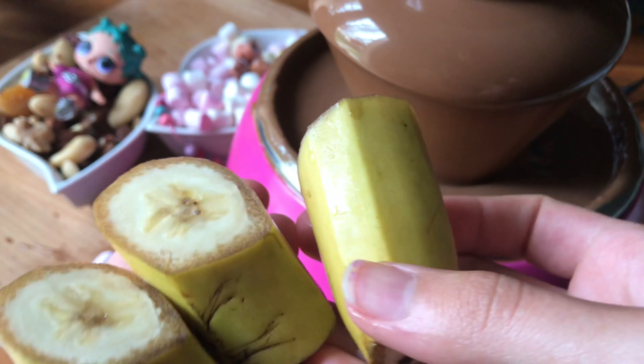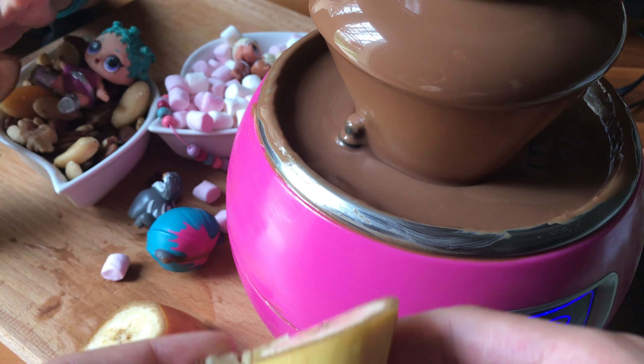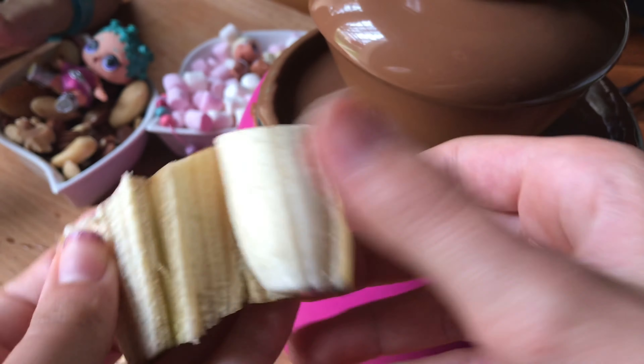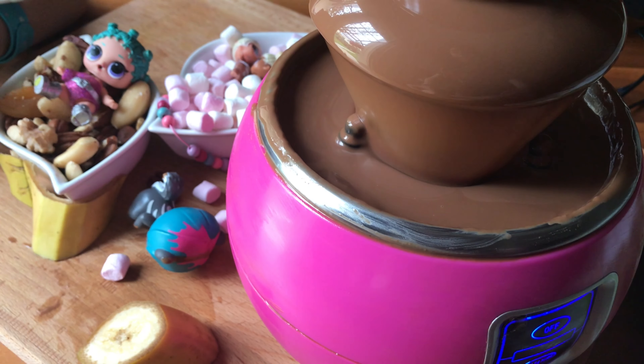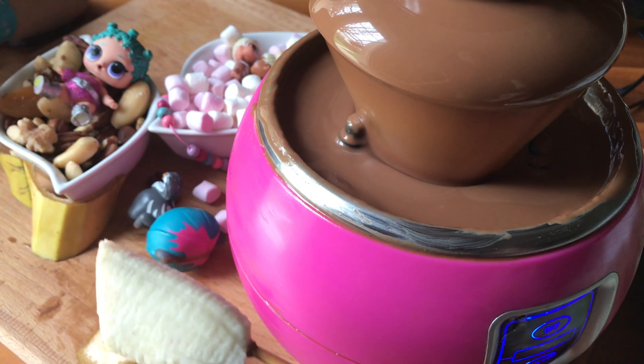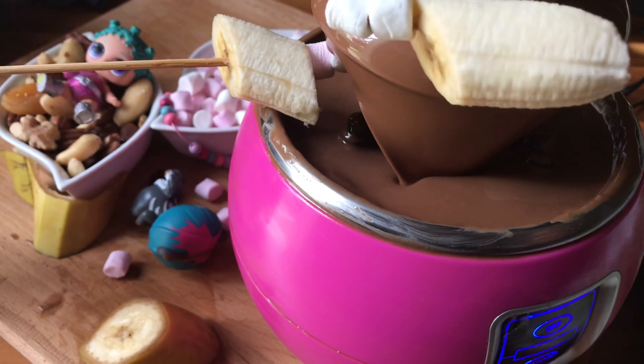Now we're going to be putting the bananas inside. Let's open them up. I'm just going to fill it up like this. There we go! Mmm, banana! I'm going to put the banana right into the stick like this. Make sure it's inside just in case it won't fall. Banana inside.